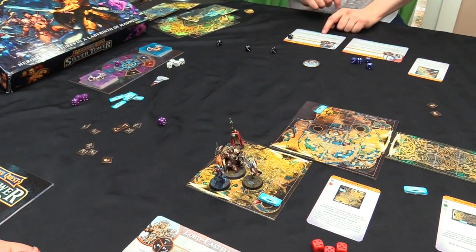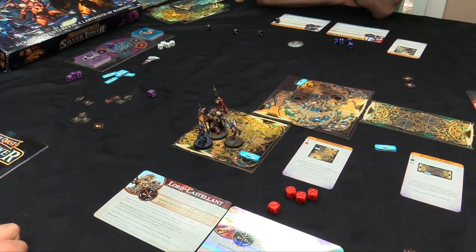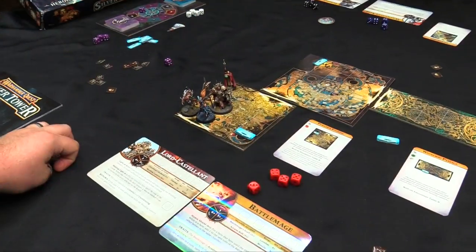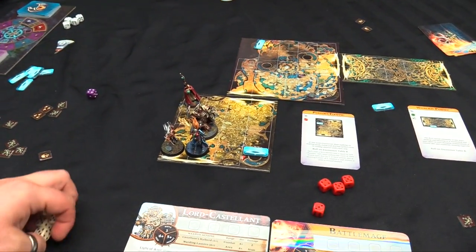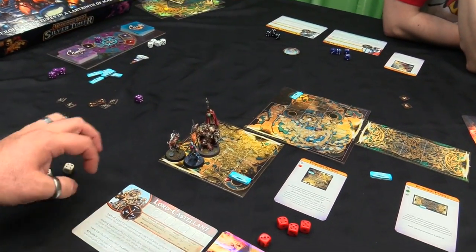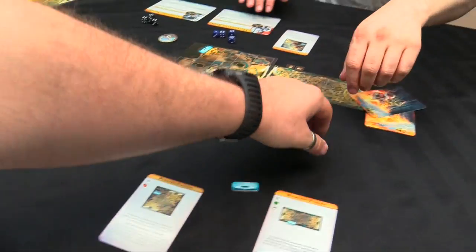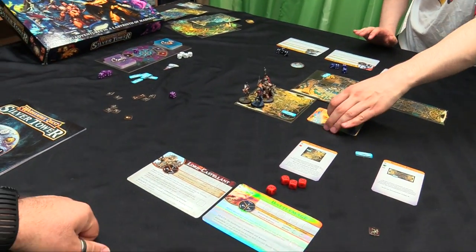Rolling the destiny dice for a new turn: five, four, two, and random events. We get passage 31 again: in every footfall the champions feel they're being followed, small twisted figures scuttling in the dark. With a great shriek the Scuttlings spring from ambush again! Each hero is stunned, roll a die - we get six Scuttlings this time.